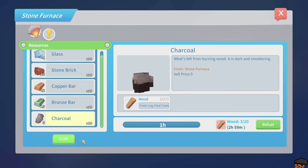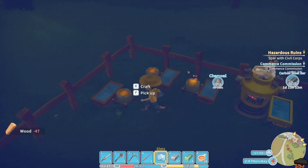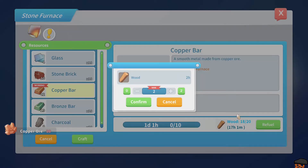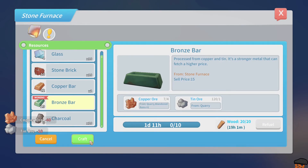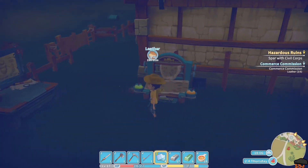Charcoal — refuel, confirm, craft ten, confirm. Let's get this one crafting some bronze. Confirm, refuel, confirm. So all of these things are now working again — this is still working. What can you be doing?